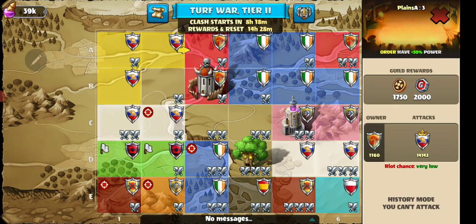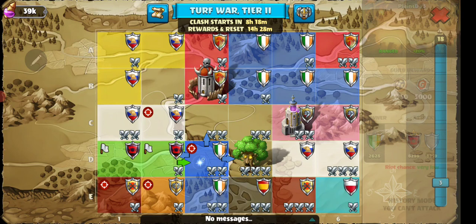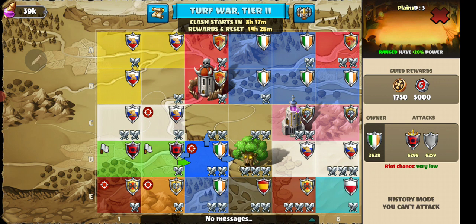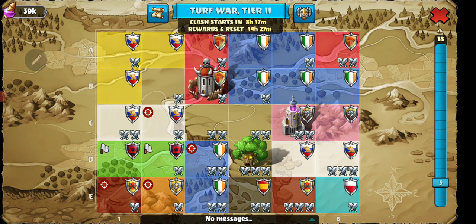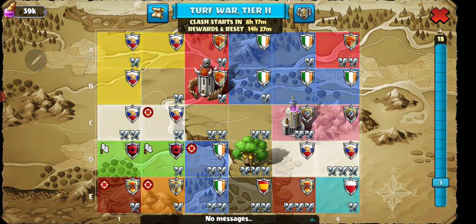Every third round, you're going to have what's called your reward and reset. Up top it's going to tell you how long until your reward and reset, and how long until your current round is over. In round three, we put targets on E1, E2, D3, and C2 — our goal was to take that whole group of targets. We're just trying to make sure everyone's active. You also don't want to overextend yourself. In round three, make sure you have enough attackers to fill in what you need. If you expend too many troops in rounds one and two attacking too many tiles, you'll run out of troops in round three and your opponents will wipe you out.